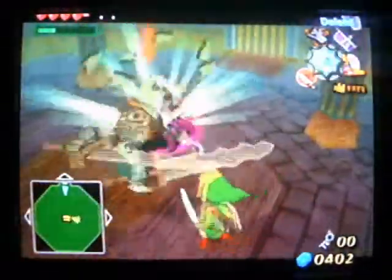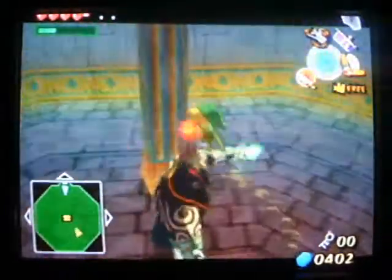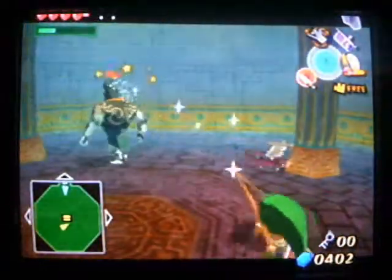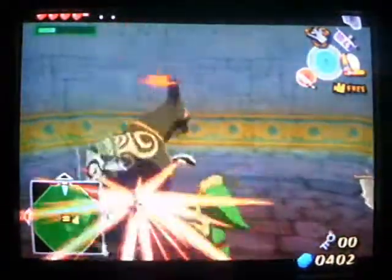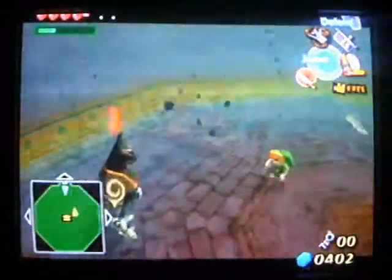This here is a dark nut. What you want to do is you do the parry attack to get rid of his armor. When his armor is gone, use the grappling hook. Then you just kind of want to hurt him.